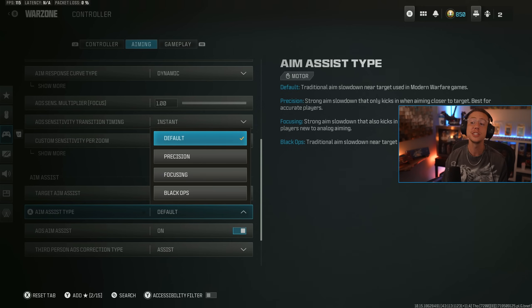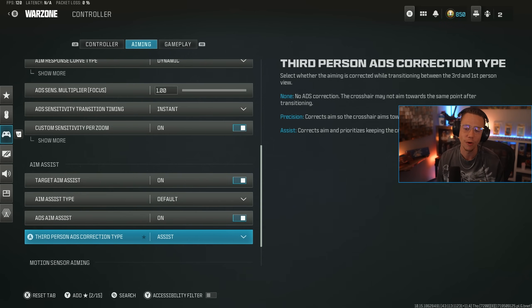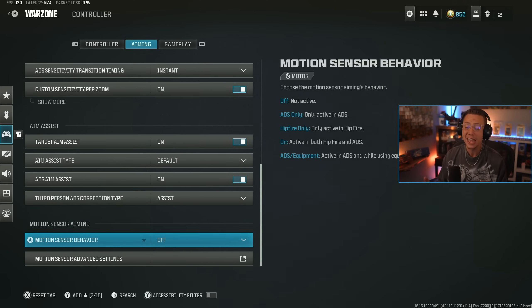Target aim assist — obviously we want that on. I've actually switched over to default for my aim assist type from Black Ops. I'm not going to say I notice a huge difference between the two. I feel like my rotational aim assist is maybe a little bit more sticky with default, but I can't pinpoint an exact gunfight where it made a clear difference. Default is where more players and pros are sitting right now and it works. ADS aim assist doesn't matter — that's a campaign only thing. Motion sensor behavior or gyro aiming I keep off. If this is something you're interested in, you already have your research done — this is not something a casual player is really going to take advantage of.